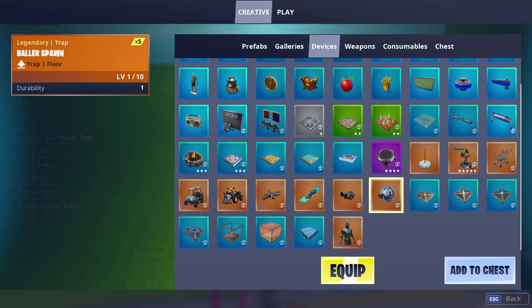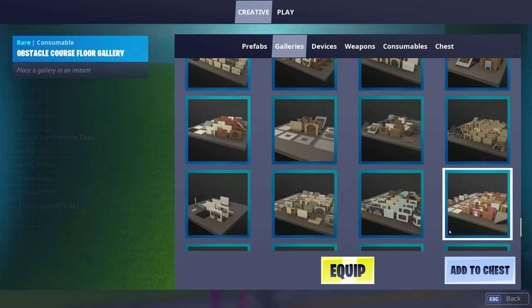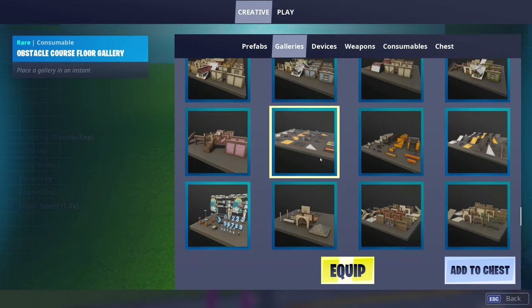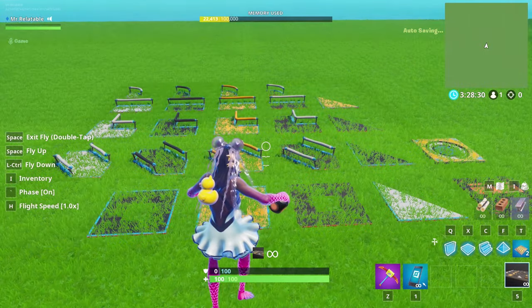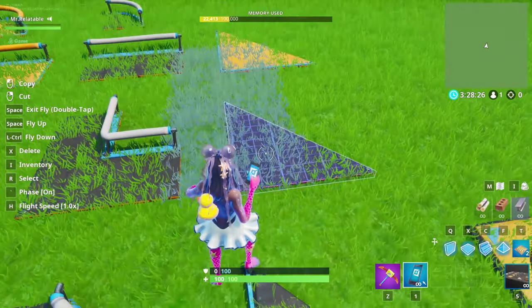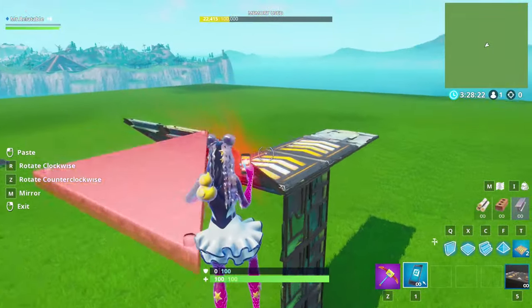Next thing you're also going to want to do is go into the creative menu once again, go to galleries, and then right near the bottom — if you scroll all the way down and then scroll up about 10 rows — you should find a thing called obstacle course floor gallery. You're going to want to grab that and just put it down. Grab any of these little triangle pieces. It doesn't matter which color, they all work the exact same — just pick which color works best for your project.